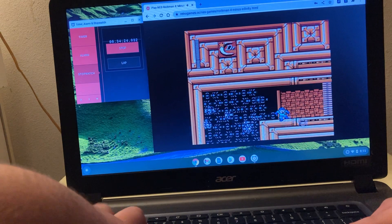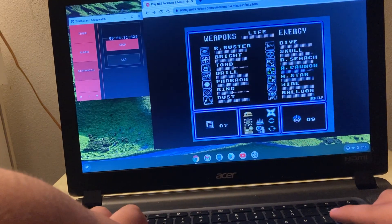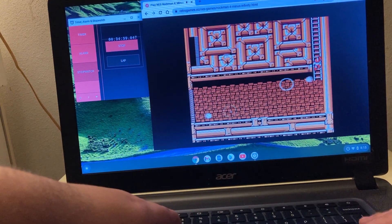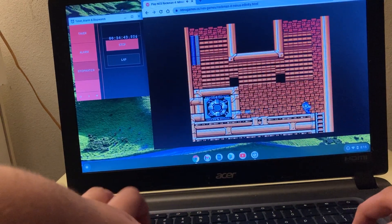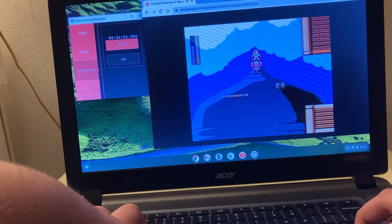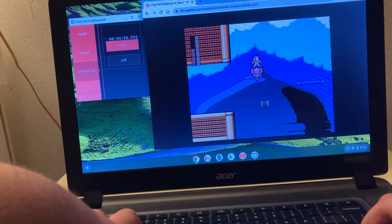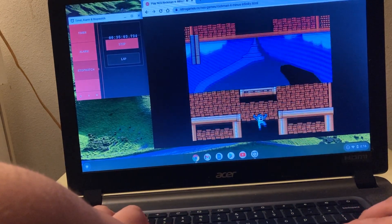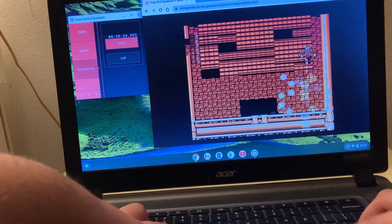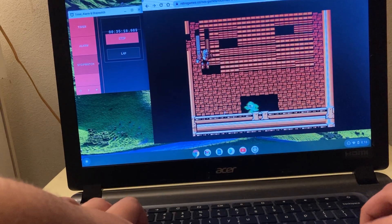We used the Wish Star to get there faster and insta-kill them. The Water Cutter makes it a lot easier. I usually go to the left — it's way easier. I had to use the Balloon because the Turbo Wheel is likewise dangerous here. The Rush Cannon didn't do any damage at all — it turns out it didn't work on this one.